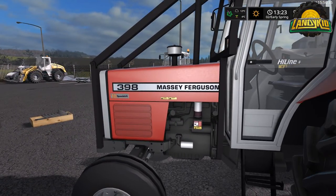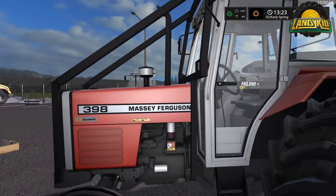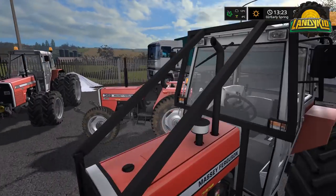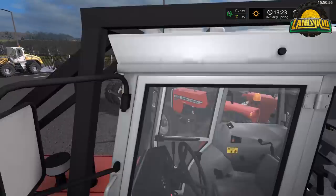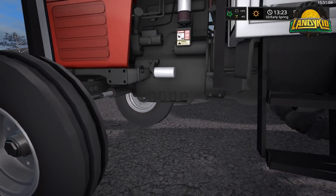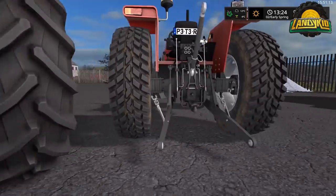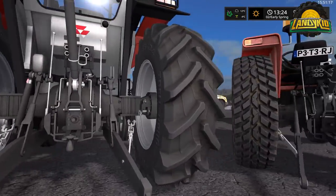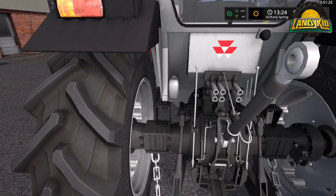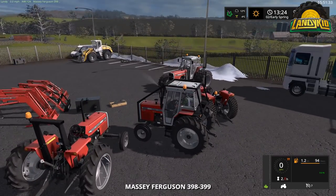Now moving on to the 398. There's an awesome-looking forestry cage on it — matte black, which is accurate since Peter Jay spent the time doing the research rather than using gloss. Mounting bracketry down low, even the bracketry detail is there. You can see the oil filter, the cage coming down to the top of the axle. There's a good comparison where you can see the cab mounts. Notice the different engine sound compared to the other tractors.